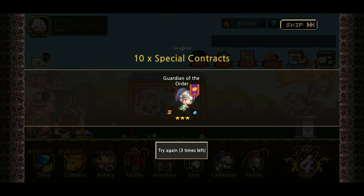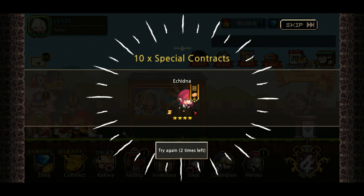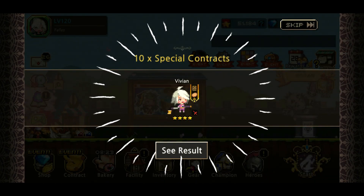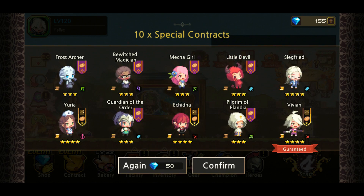Siegfried! I don't have him yet, so yeah, that's good. Yuria — yeah, I think I have her already. And more brown horses of course, Guardian of the Order, and another white one — let's go! Ikidna! Wow, Ikidna has been dropping a lot lately. Nope — Pilgrim of Elandia. Okay, and the last guaranteed white horse is Vivian.